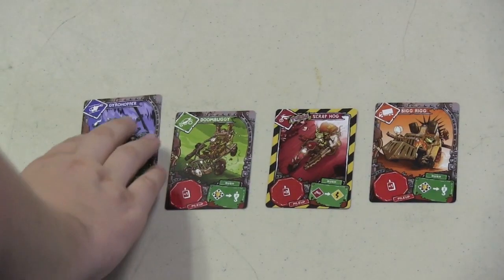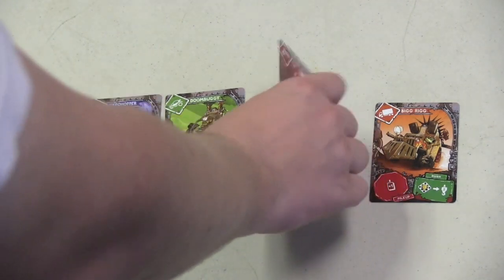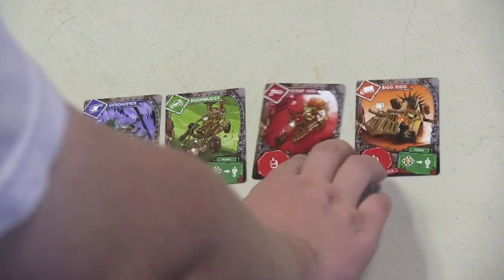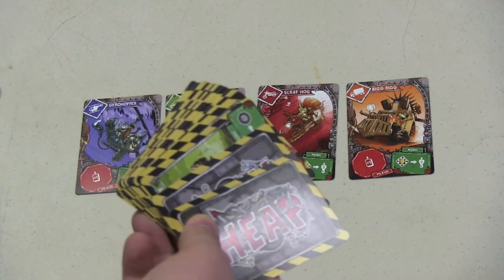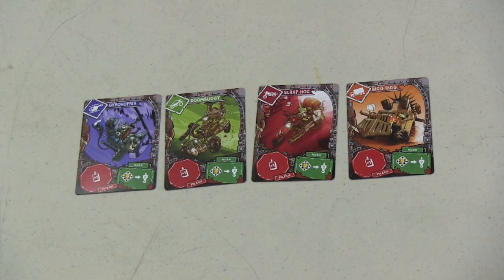Each player is going to take a gyrohopper, a dune buggy, a scrap hog, and a big rig. So you have these four vehicles in front of you, and then players are going to take a handful of six cards from the deck, and each turn is going to begin.